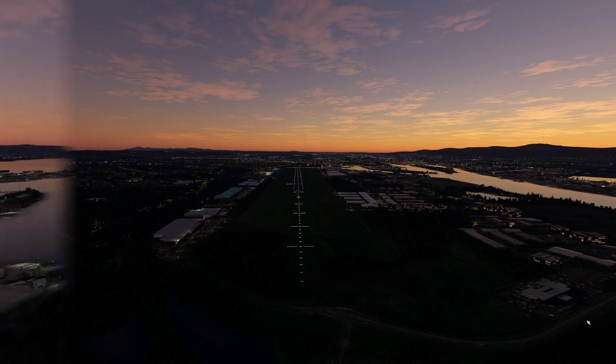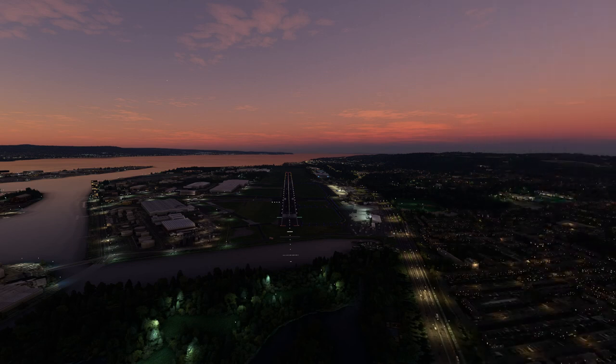Looking down the throat of runway 04, it has exactly the same lighting system, although slightly shorter with a displaced threshold visible — correct as per the charts. Centreline lighting and PAPIs on the left-hand side all look good. Runways look fine, along with the navigation aids.